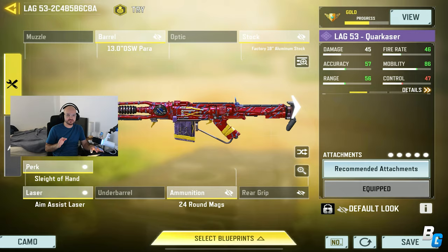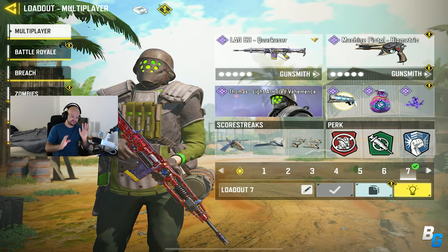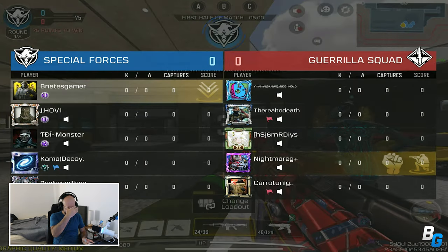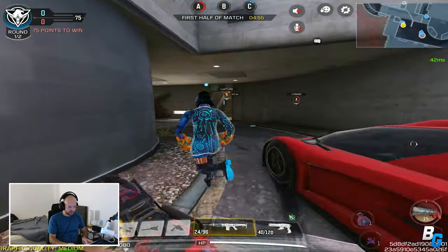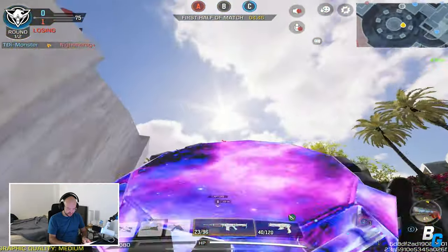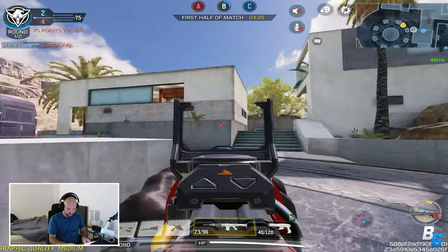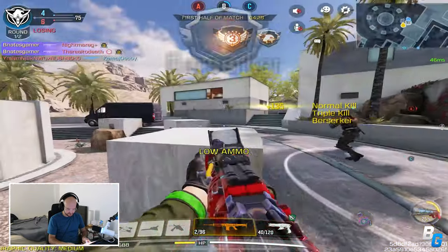Never put a red dot on this gun ever — and you'll see why. This is the class I was using for the second game; the first game, let's not talk about it. I don't think I made a video on the LAG as I've been absent, but they did buff it — there's now a fire rate buff, which is great, and also a headshot multiplier buff. But the Type 63 just came out this season, so what's the point of this gun? Anyway, that's what we're doing.